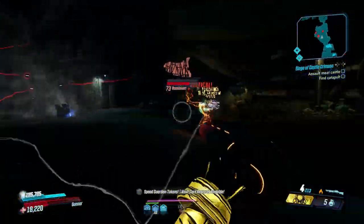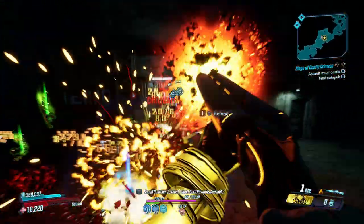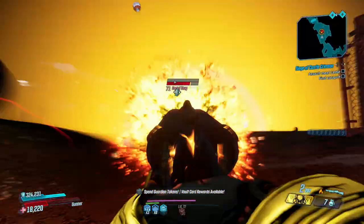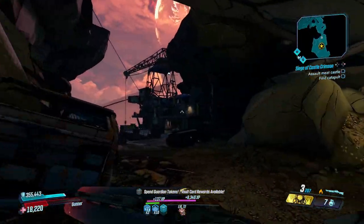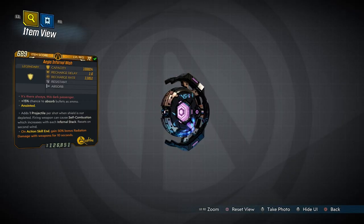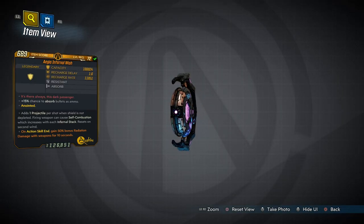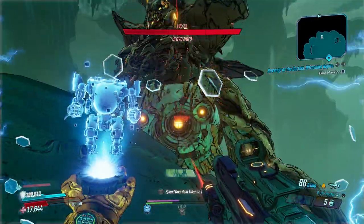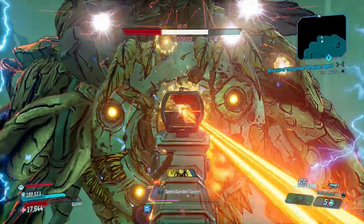The 25% chance is triggered per projectile, allowing multi-pellet weapons like shotguns to spawn a ton of them, although the damage per grenade is generally less. However, chuck on an Infernal Wish which gives you an extra projectile per shot while it has some charge, and you will spawn double the amount of micro grenades, which makes Moze go super saiyan.